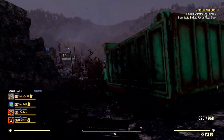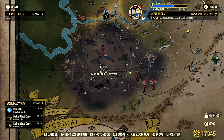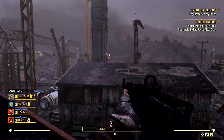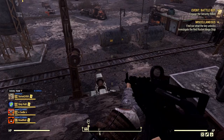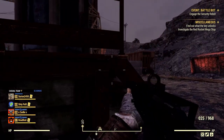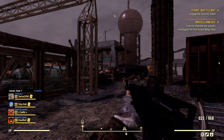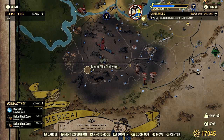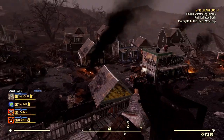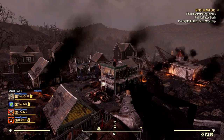Stop number three is Mount Blair Train Yard. A Battle Bot event normally triggers here — you don't have to do it, but it's a pretty quick event if you want to. Where you want to look is down the tracks, through that building, and on the back side, then closer to the hill. I wouldn't suggest going all the way up and around the entire building — it just takes too much time. From Mount Blair Train Yard, stop number four is Welch, or the train station at Welch. I hop on top of the roof and look around. I don't normally go down to the bottom unless I'm really having a hard time finding them.